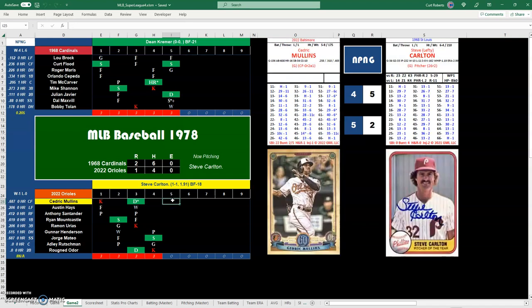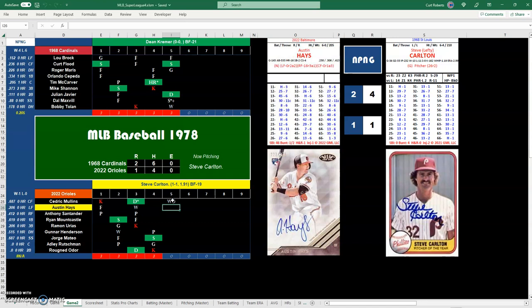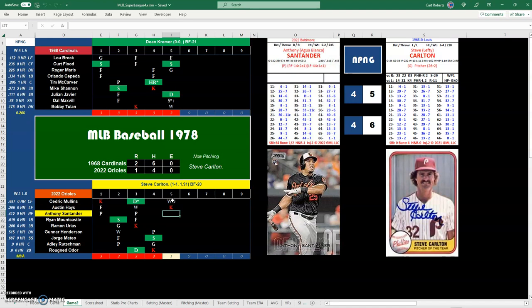Cedric Mullins leads off the O's fifth and will walk with a steal. Carlton has Z2 and Z1, so he cannot stop it — walk with a steal. Cedric's on second base, that's the tie and run. Austin Hayes is up, 24, he'll K. Anthony Santander, 14, a walk — Carlton can't stop that one either.